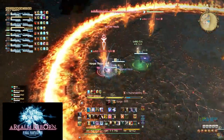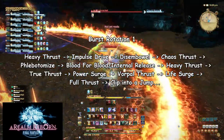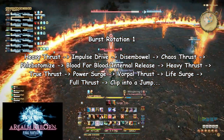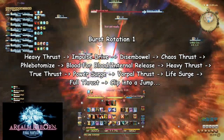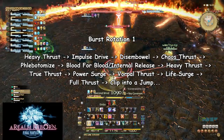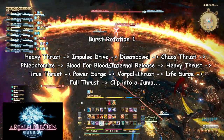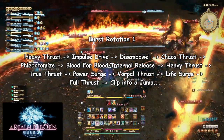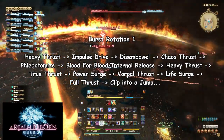Burst Rotation 1 is for when you have a few moments to set up before you need to burst your target. Open with the standard rotation: Heavy Thrust, Impulse Drive, Disembowel, Chaos Thrust, and then Phlebotomize. Then start your burst rotation by using Blood for Blood and Internal Release into another Heavy Thrust, followed by True Thrust, Power Surge, Vorpal Thrust, Life Surge, Full Thrust, and then as soon as you cast Full Thrust, clip it by spamming your Jump ability. This guarantees a crit from Full Thrust and lets you land your Jump before your global cooldown finishes. I generally use this burst rotation on static enemies or mini-bosses like Chirada and Suparna in Extreme mode to kill them quickly.